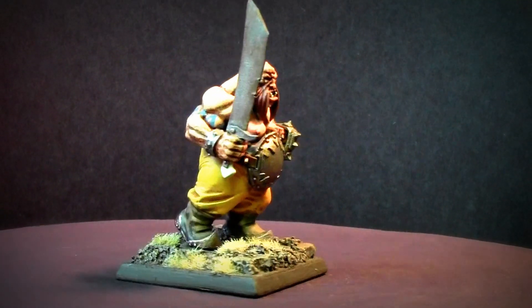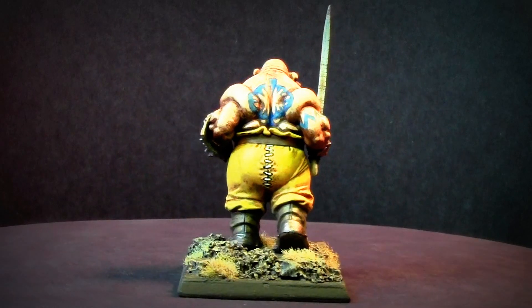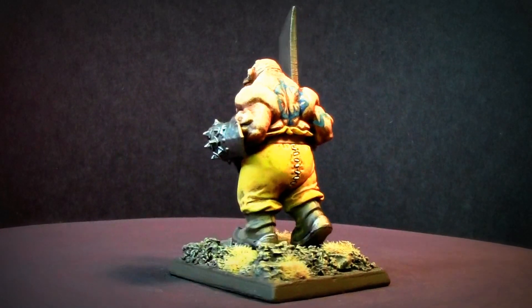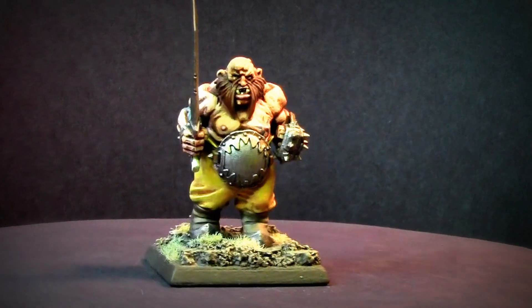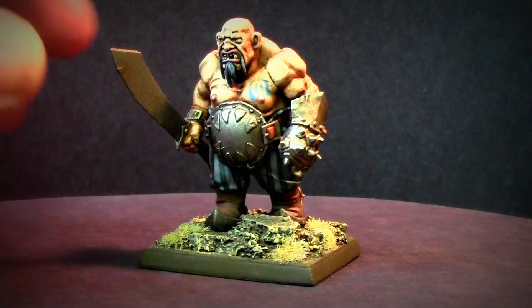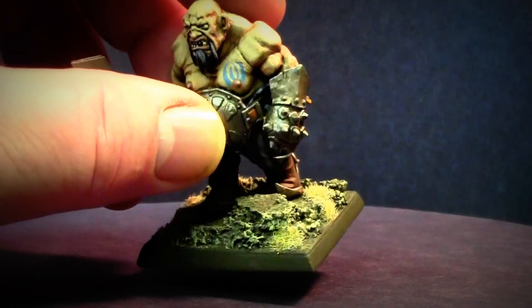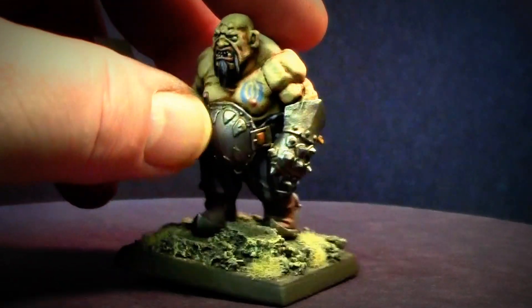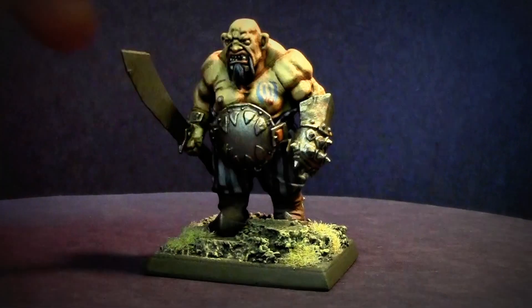Another guy with yellow pants on, not quite as pale as the last guy's pants. Next guy here has gray striped pants. By the way, the terrain on here is just simply done with gravel and cork and then Verlinden winter grass.